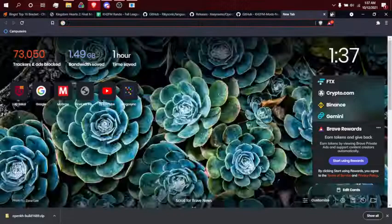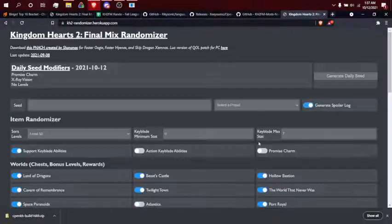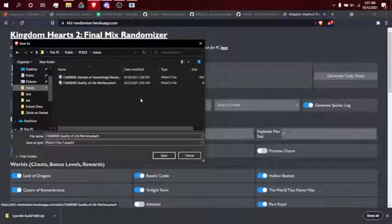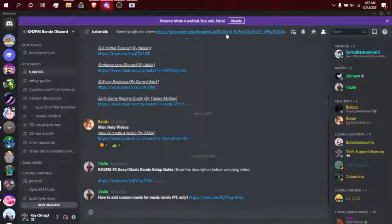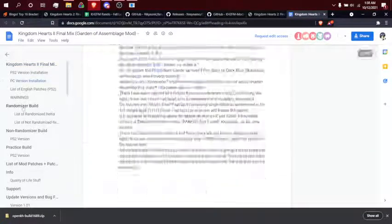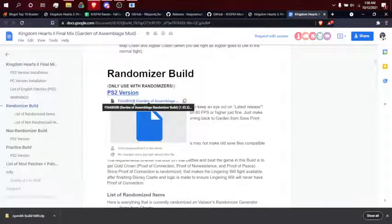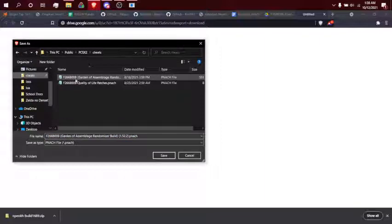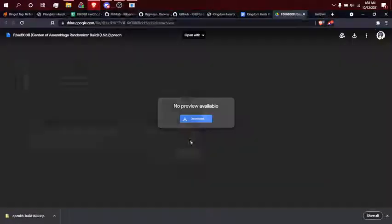We're going to go to a new website right here — this is the OpenCage seed generator. First off, you're going to want to download this. You're going to want to find your cheats folder for PCSX2 and stick this patch I'm about to download in there. I already have it, so I'm not going to download it. Then for the other thing, I'm going to open up the Discord — randomizer build. For PCSX2, you're just going to download this, click download, and same idea: just put it in your cheats folder. So make sure you have those at some point.